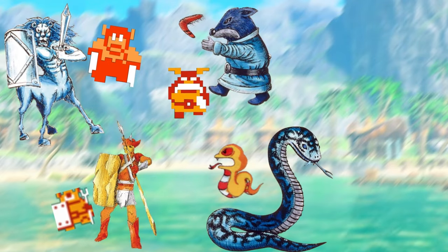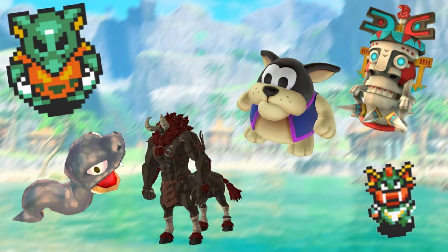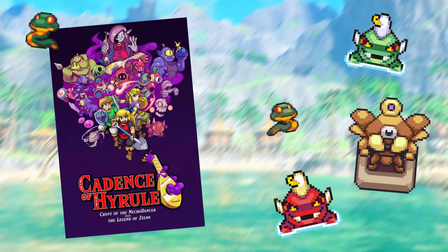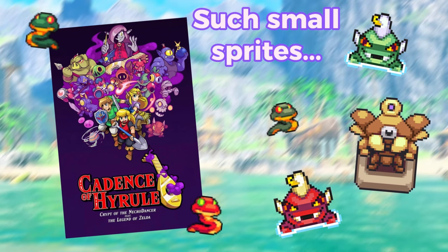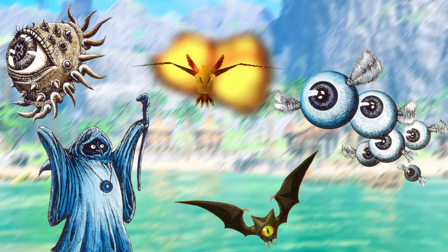In the previous video, we checked up on Lynels, Armos, Goria, Rope, and the Zora enemy. As you know, most of these guys have stuck around, changing with the style of whichever game they're appearing in. Per request, I'll be including the graphics for any enemy that is also in Cadence of Hyrule. Although it's not a main game, it has a very extensive enemy roster, holding most of the more well-known enemies.